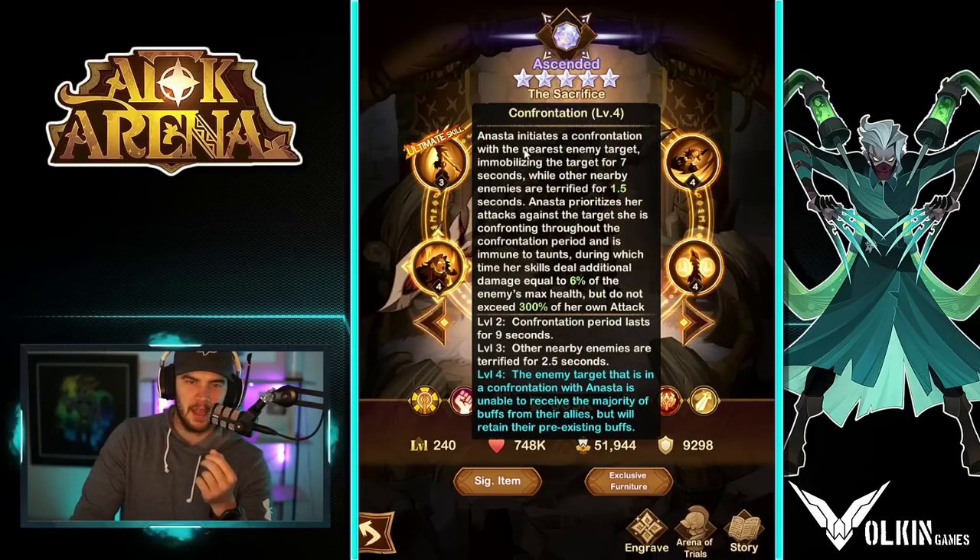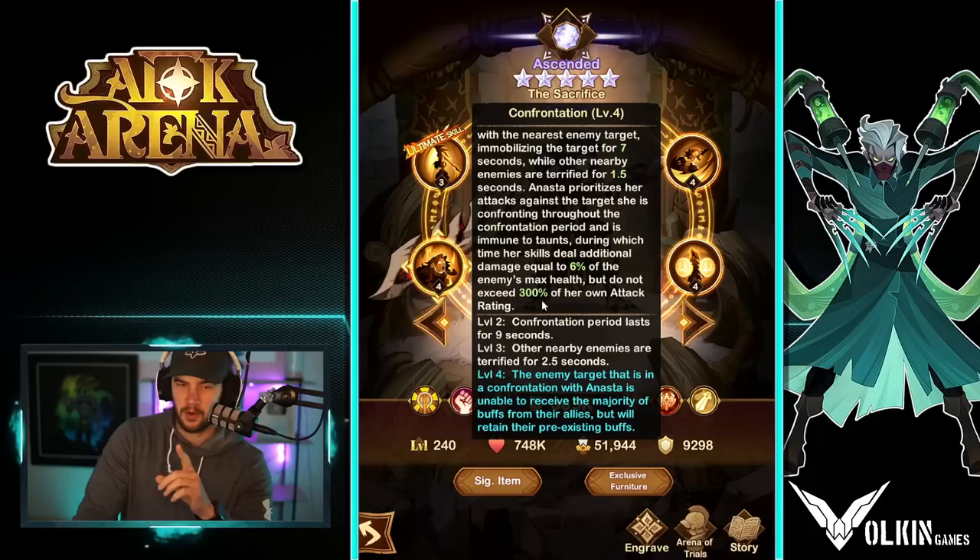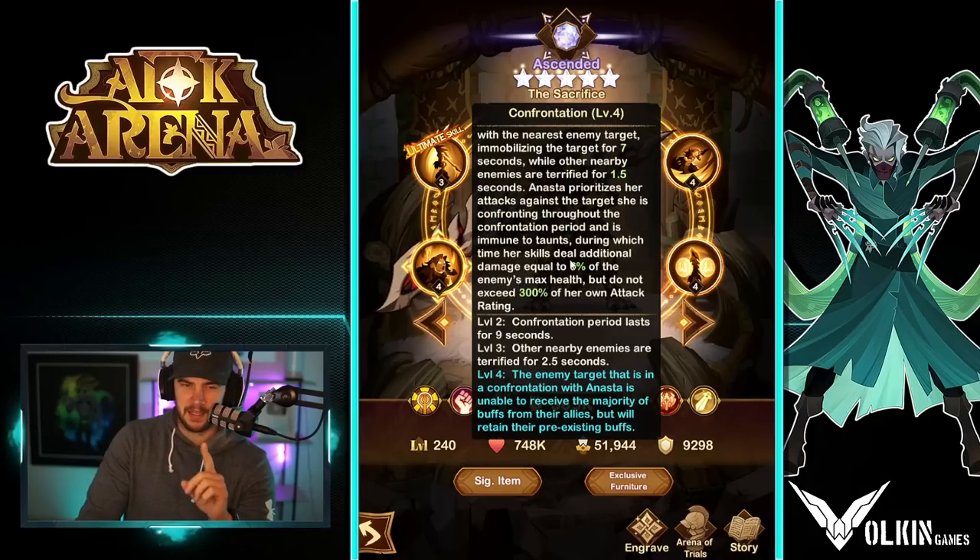This one: Confrontation. This is the one referred to in the ultimate. She initiates a confrontation with the nearest enemy target, immobilizing them for seven seconds — that's immobilizing, not stunning. She gets in confrontation with one, roots them in place, and then other nearby enemies are terrified for 1.5 seconds. She prioritizes attacks against the target she's confronting throughout the confrontation period and is immune to taunts, during which time her skills deal additional damage equal to 6% of the enemy's max health, but do not exceed 300% of her own attack rating. That says skills, so I'm assuming basic attacks are not included, but I could be wrong.